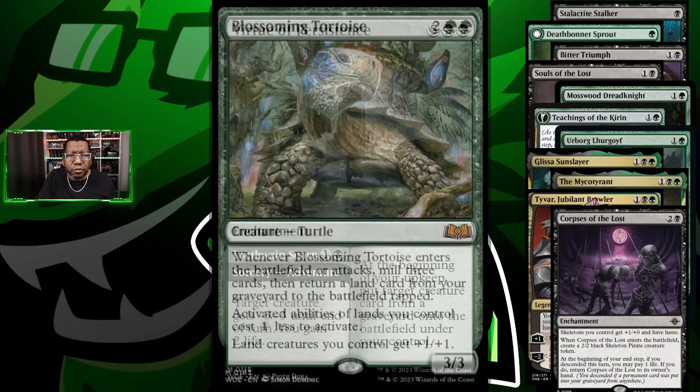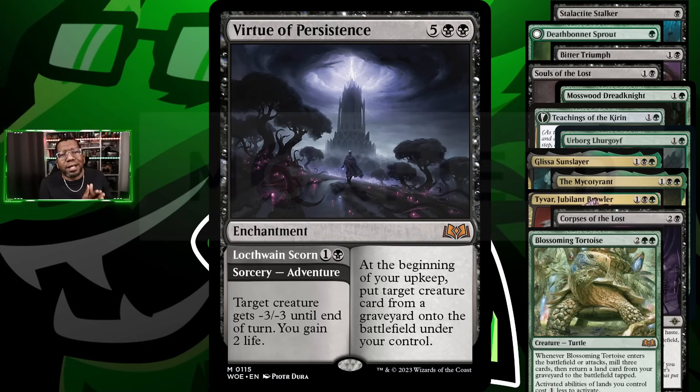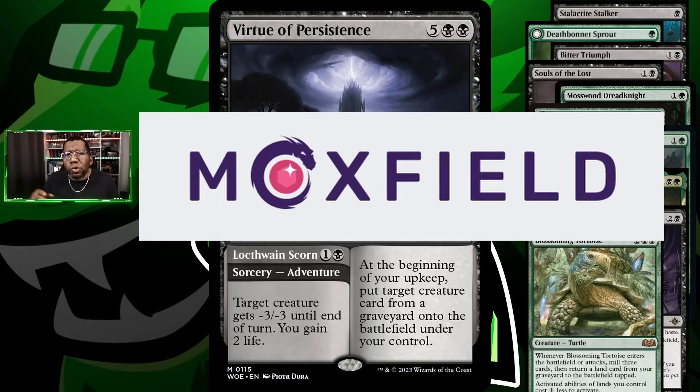We're trying Virtue of Persistence — I debated which removal card to play, but settled on this because it gains us life and we don't have much lifegain in the list, plus we have the ability to return stuff after filling up the graveyard. I don't know how often we'll get to seven mana, but we'll see. Those are all the cards for today — the full decklist will be at the end of the video, or check the description for the Moxfield link.